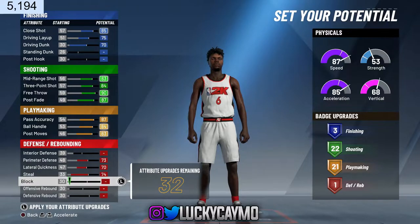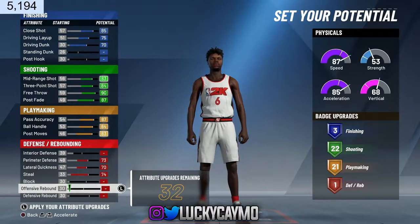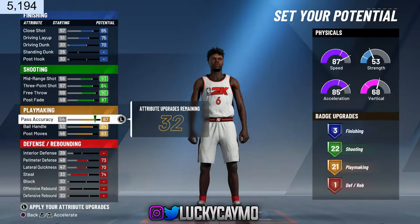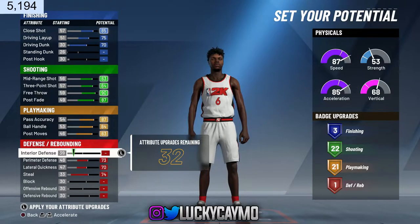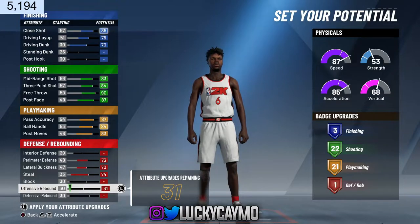I'm showing you guys what I think is the best weight and height. 6-4 with like wingspan 2 down, I believe. And like 178 gives you the highest strength, speed, vertical, and acceleration you can have while still being at those peak little things that you want. Right now I'm showing you guys here, and then at the end I'll show you guys the ideal way to distribute your badges as well. So make sure you stay till the end to see what you should do with the badges.